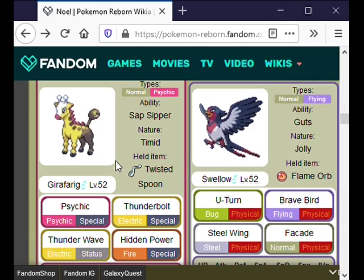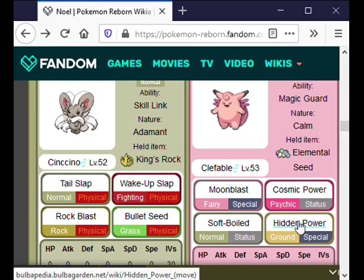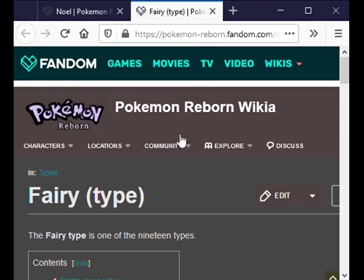For Girafferig, I have a Drapion from the Byxbysion Wastelands — I got a Skorupi there — and Drapion should be able to handle Girafferig no problem. Clefable will be handled easily by Weezing, because Weezing has Levitate so Hidden Power Ground can't hit it. And Moonblast is not very effective against Poison types. We can check that real quick.